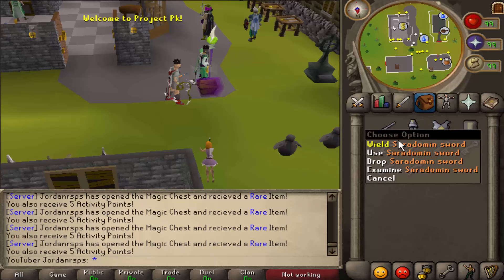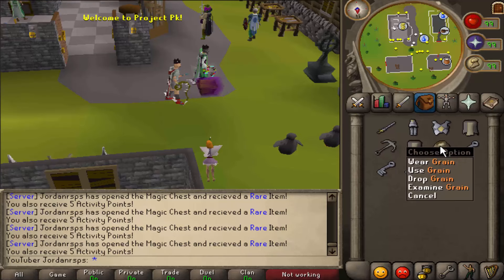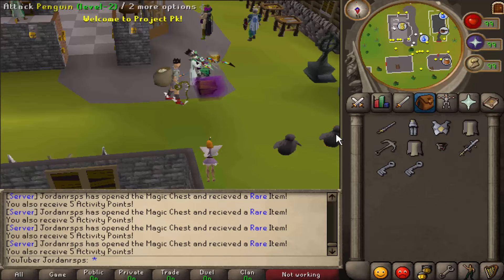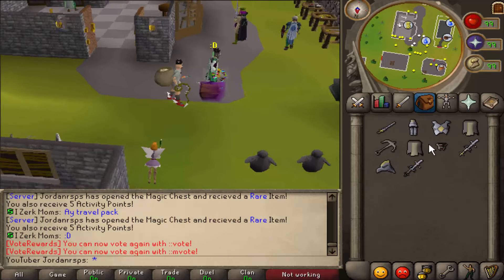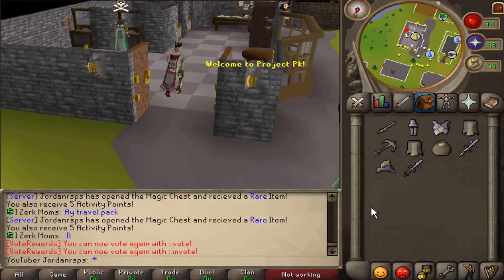We got Armadyl, diamond sword, Bandos tassets, Barrel chest anchor, another Bandos tassets, Verac's, a diamond godsword, Armadyl helm, and a Bandos godsword. Not bad, not bad — let's get the other 10 out.